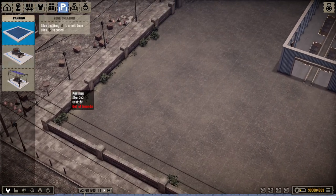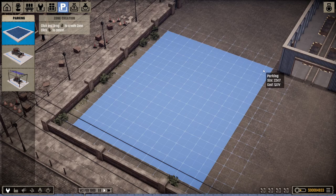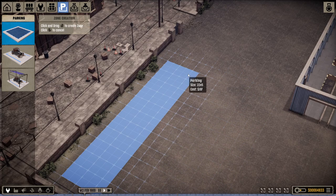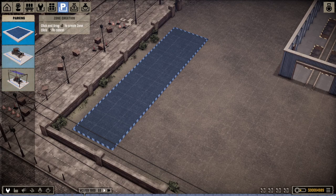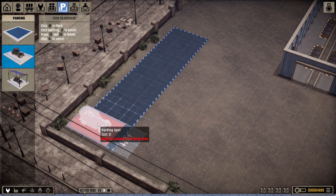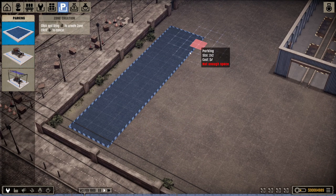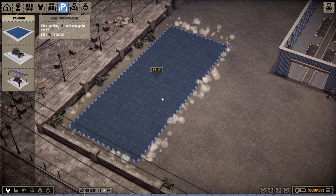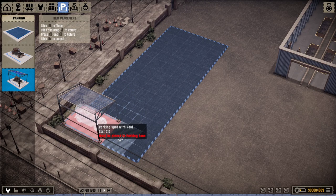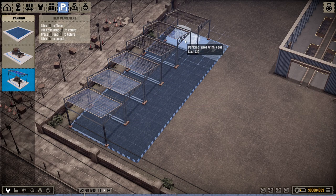Now what I need to do is make a parking area. A parking area is important — that's where you're essentially going to sell your cars from. Parked with rain protection. Is there a difference in cost? $10 versus $1. We need a little more parking area — easy enough to resize. We'll go ahead and spend $10 to have nice rain protection.